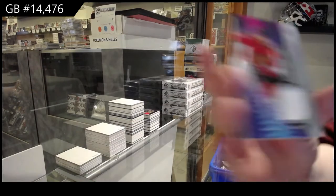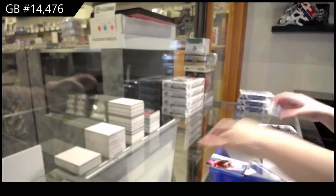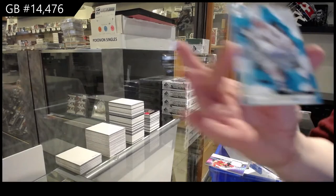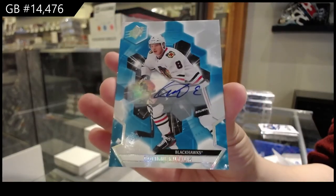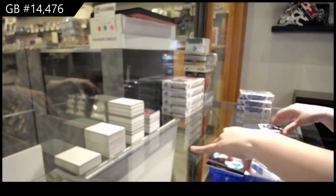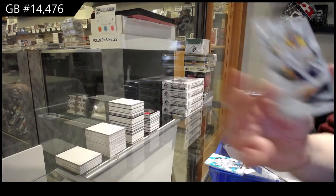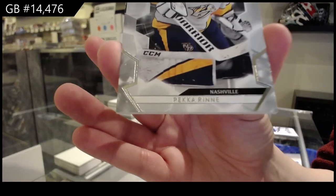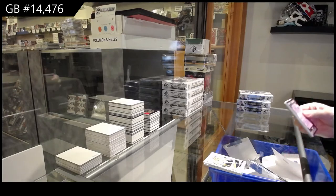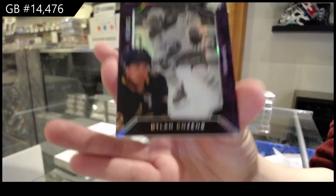We've got a rookie jersey for Chicago — Filip Kurashev. Base auto for Chicago — Dominic Kubelik. Base card, number to 289, for Nashville — Paco Rene. How are the other breaks coming, by the way? Let's get them filled so we can get them going before the game comes back. Shadow Box for Buffalo — Dylan Cousins.